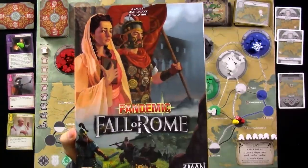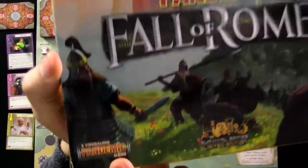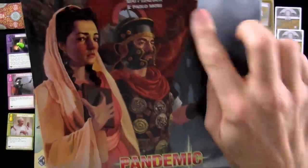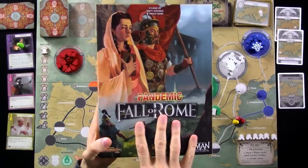Hey everybody. Today, Rado runs through Pandemic: The Fall of Rome, which is the latest standalone Pandemic game where designer Matt Leacock has teamed up with another board game designer to create an entirely new original take on the core Pandemic formula.